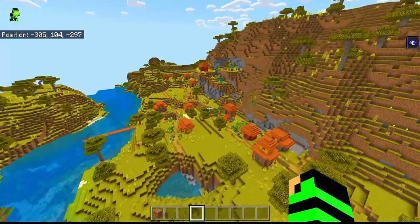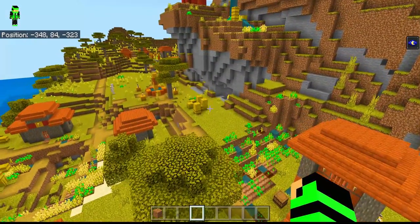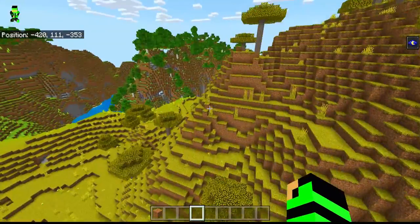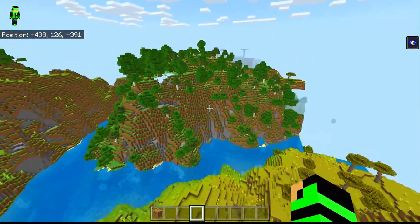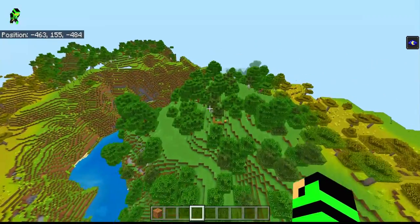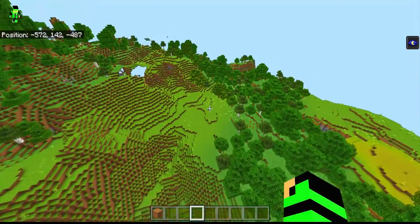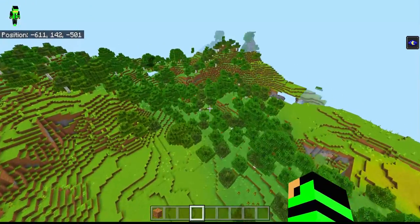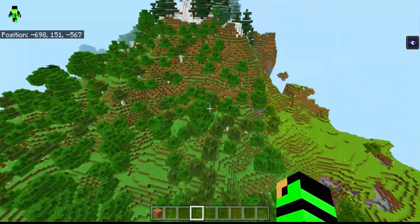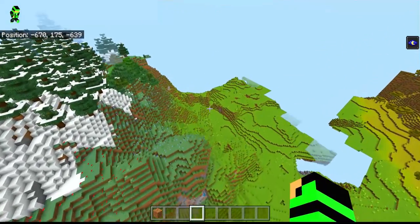Oh look at that — I found another village. You could take a screenshot of this village as well. I'm gonna have to find another village — let's see what is here in this world. This is perfect for survival and also for creative — you could build a house here. This place is sick.